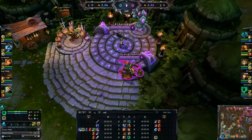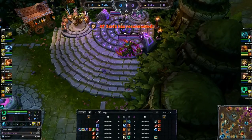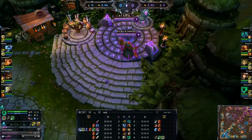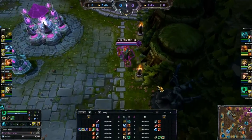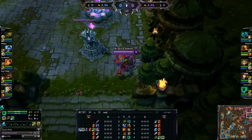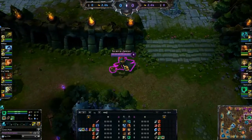I'm playing as Thresh here in a very tough game — I'd say diamond/challenger level on the Public Beta Environment, which is definitely lower quality than other servers but still pretty tough. I'm going to play until probably the end of laning phase, by which point we'll probably have like 20 kills and they'll have like one.